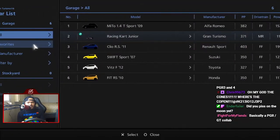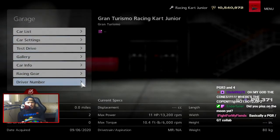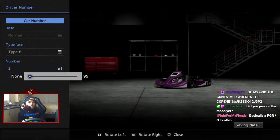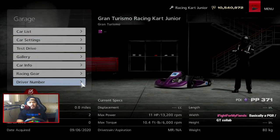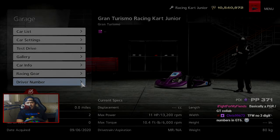Let me get in my kart real quick and do one thing before we begin B License events — change the car number, because it's important we do that. There we go. Now we're going to start B License events next time.